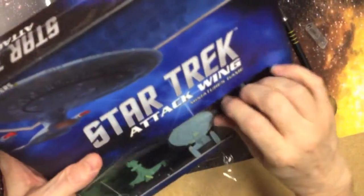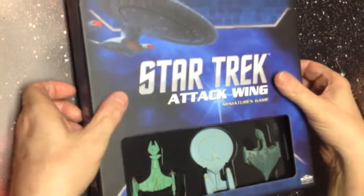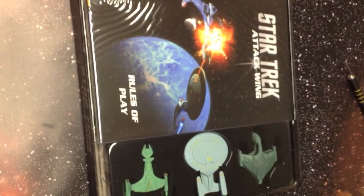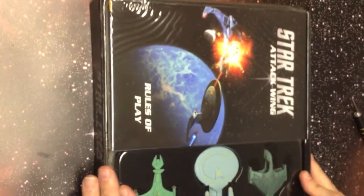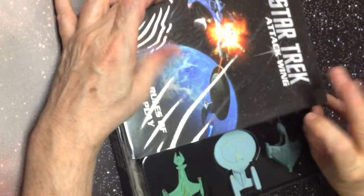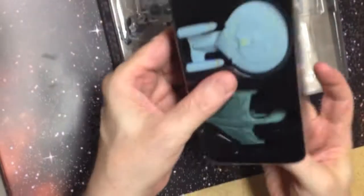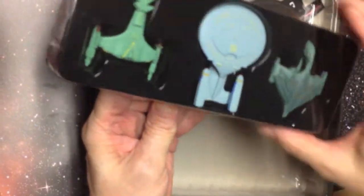Typical modern packaging — impossible to get into without a knife. They seal it like they never want you to open it. Looks like a rulebook and a set of punch-out counters. The models are in a semi-plastic case that will do for storage at least temporarily.